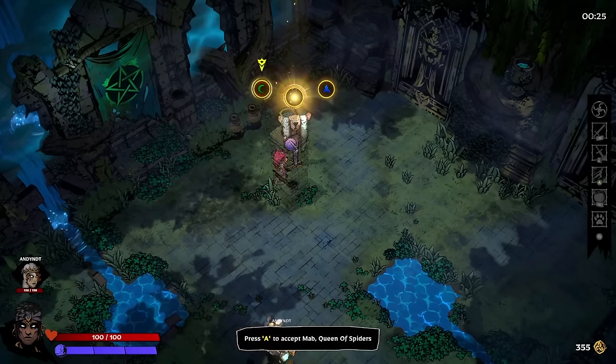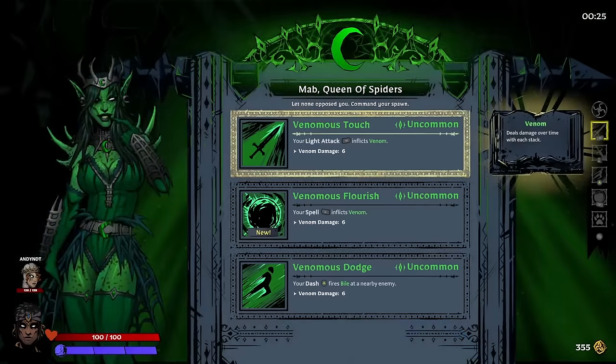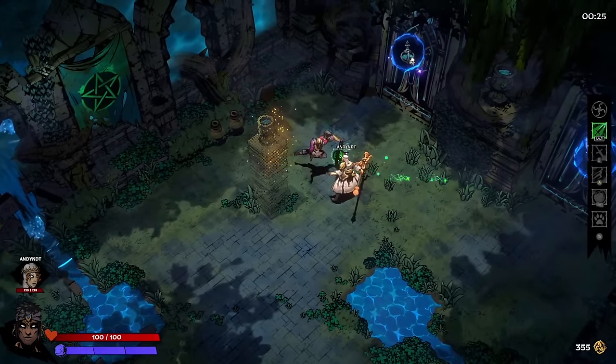The game is essentially the same but there are two players and two separate rewards that spawn at the end of each chamber. You do share some things. Let's take the Mad Queen of Spiders so we can put venom on the light attack — I think that should be pretty good. We fire three little bolts that'll stack up the venom quickly.